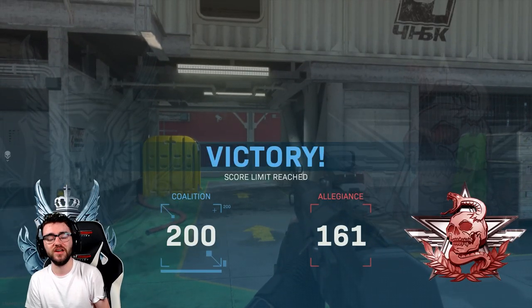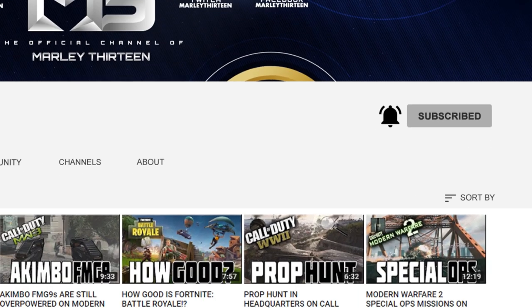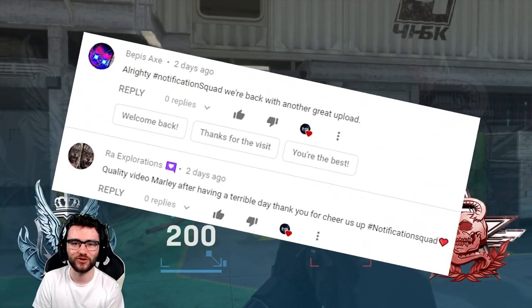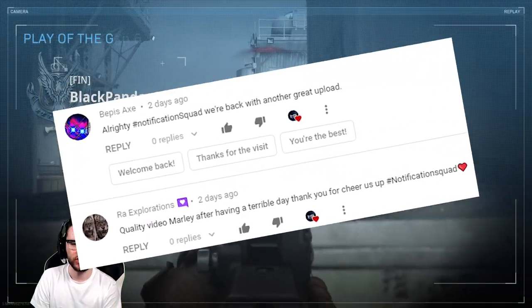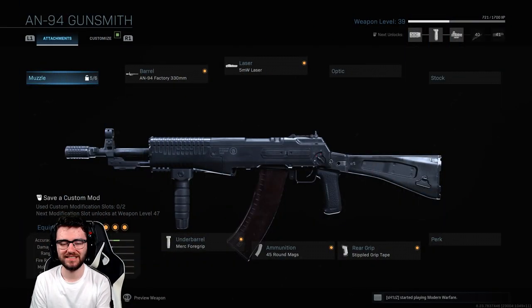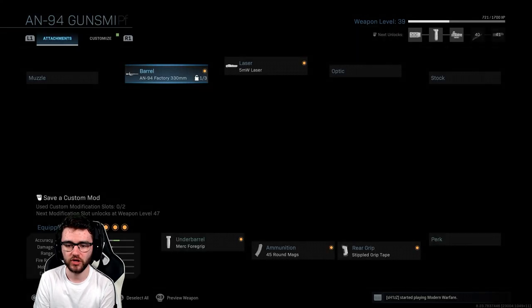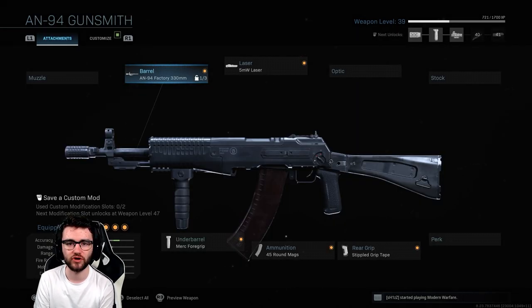Why not hit the subscribe button and the notification bell to join the notification squad, like the two legends on your screen have done. Now let's change up this AN-94 and head into one final game with it. I'm going to go for a more close quarters AN-94 setup — I've got this first barrel on which increases the aim down sight speed and the movement speed, so we'll hopefully be zipping around the map rapid.